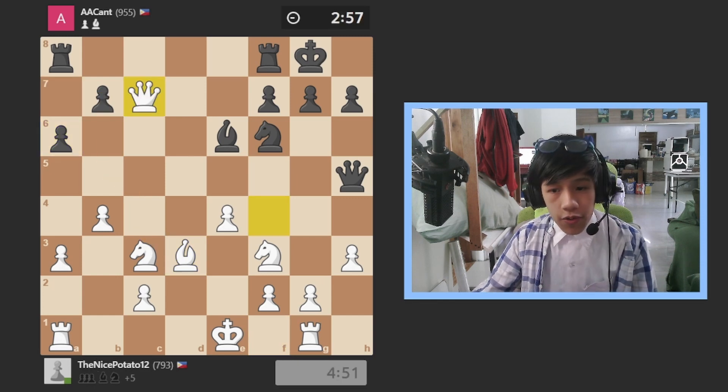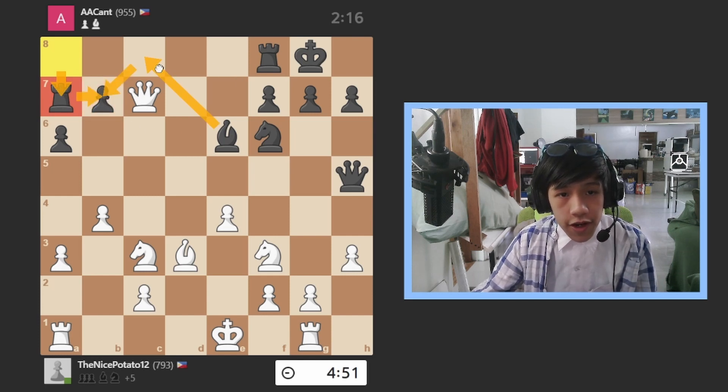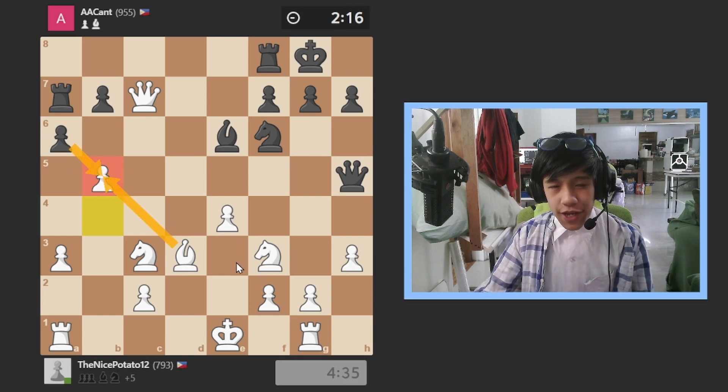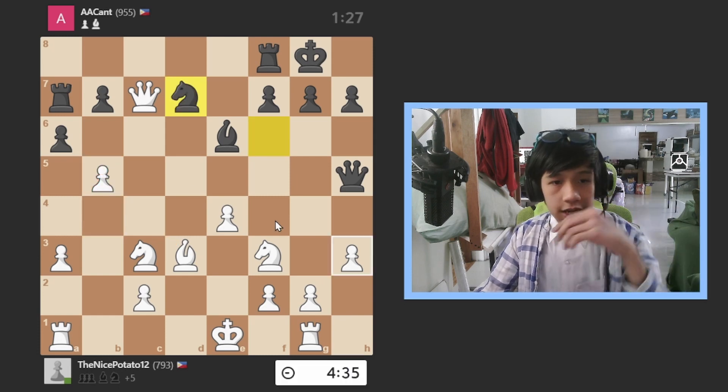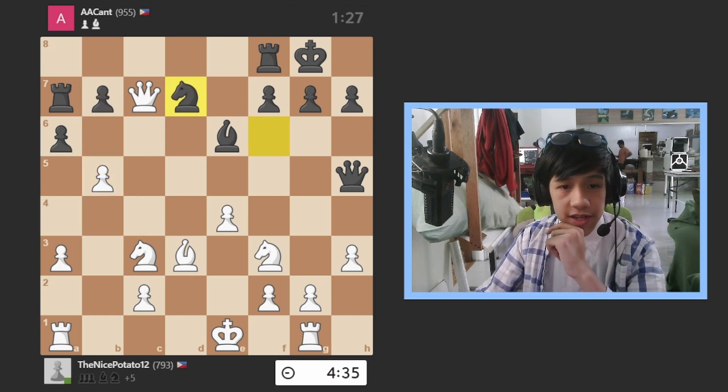He goes a6 trying to prevent my plan, then I go there and he goes over here to defend this pawn — it's also defended by the rook. I go for this move so that if he takes I take back and now I have a more extended position. Another option is to take with the knight and attack the rook.